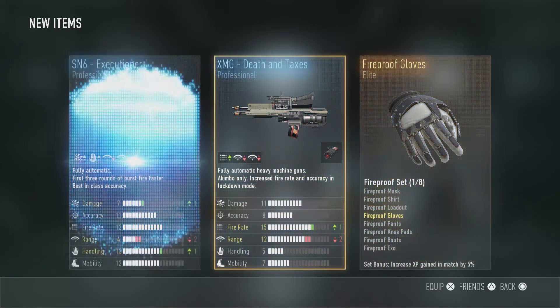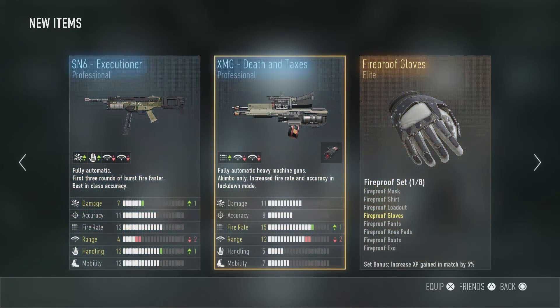Elite! S&6 Executioner. That's actually a really good S&6, except for the minus two range.